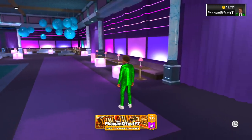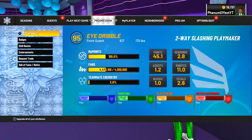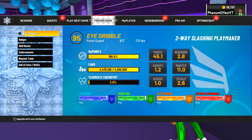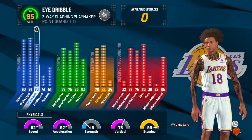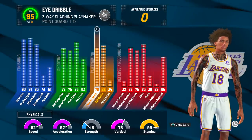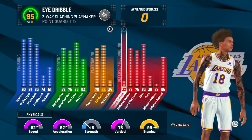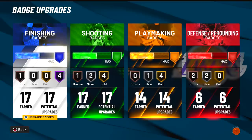Today we're on the two-way slashing playmaker. If you guys have seen the previous videos, this build is amazing — six foot three, slashing takeover, 170 pound point guard. At 99 overall it's right at the top of the best builds in the game. It's gonna be able to get contact dunks, shoot threes super efficiently, get the 85 ball handle dribble moves, and have very good defense with almost maxed out speed and acceleration.